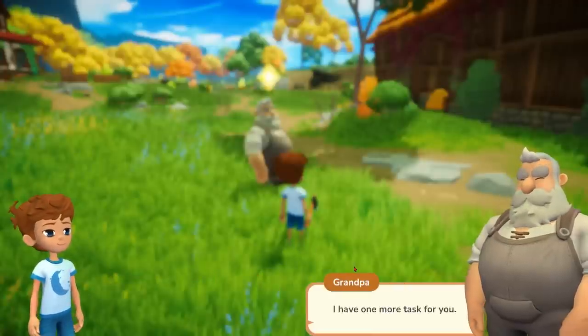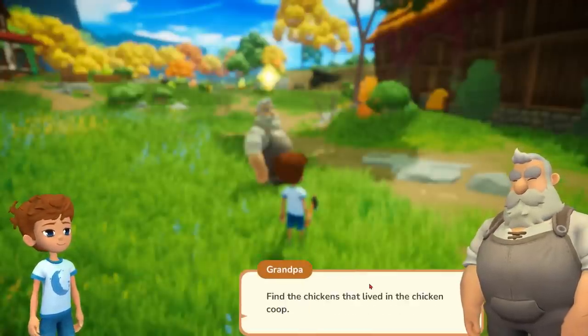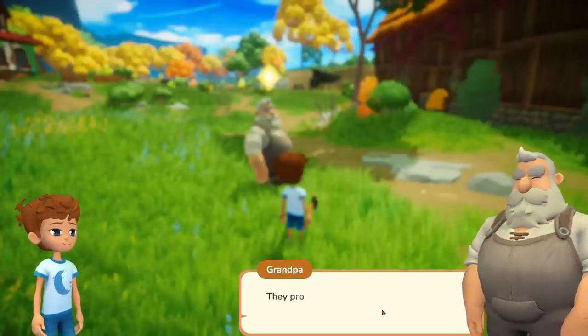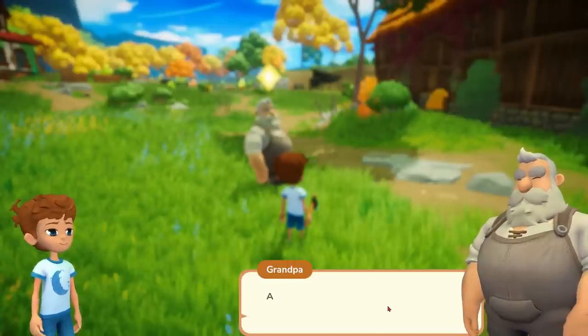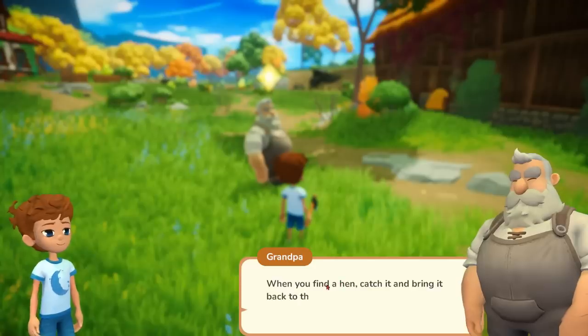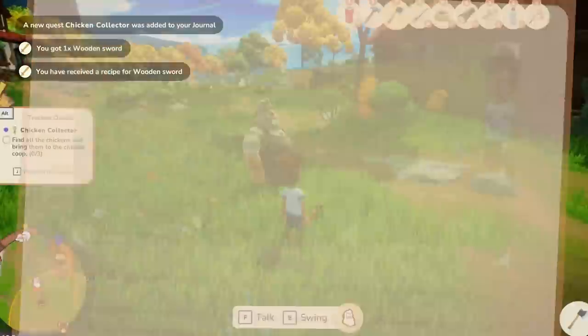Grandpa says excellent work and gives us one more task: find the chickens that lived in the coop. Last night something got in, scared the chickens and destroyed their house — they probably hid in the bushes near the farm. I remember doing this in the demo actually — it looks like the demo quests were at the beginning, so not much has changed from when I played.